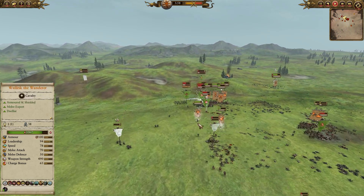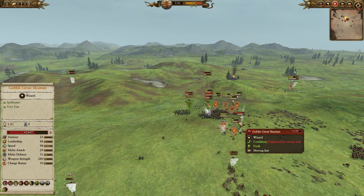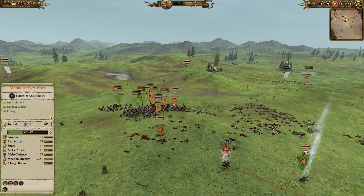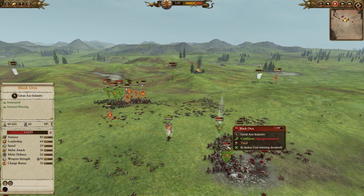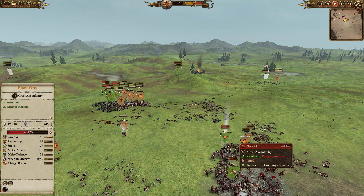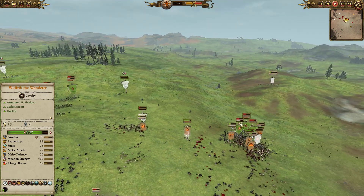You can see the Skin Wolves tearing through the Savage Orcs. Wolfric is still trying to hunt this Goblin Great Shaman, but it's absolutely ridiculous — he's just not able to catch him. The Goblin Great Shaman just runs past, and Wolfric can't really do very much. So I decide to abandon this flank.